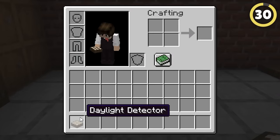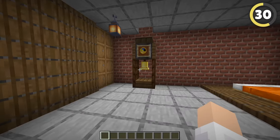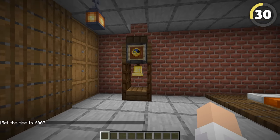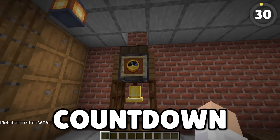Daylight sensors can be used in all sorts of genius hacks, including this grandfather clock that actually tells the time. The sensor can detect the gradual change in light depending on the time of day and will send signal updates based on that. Connect that to a bell and you've got a countdown to nightfall.